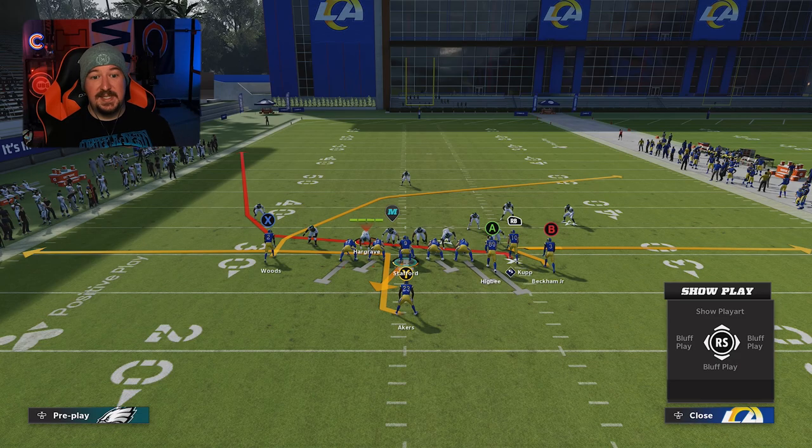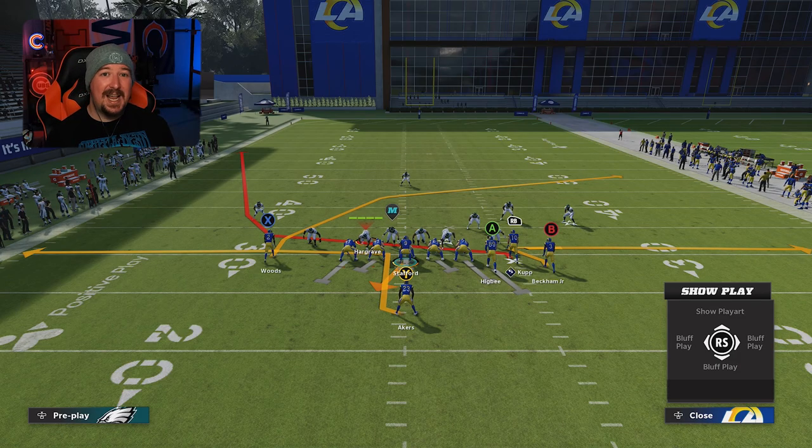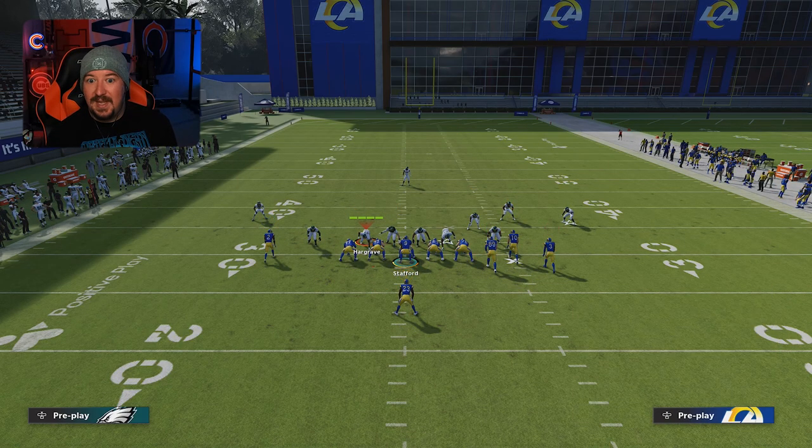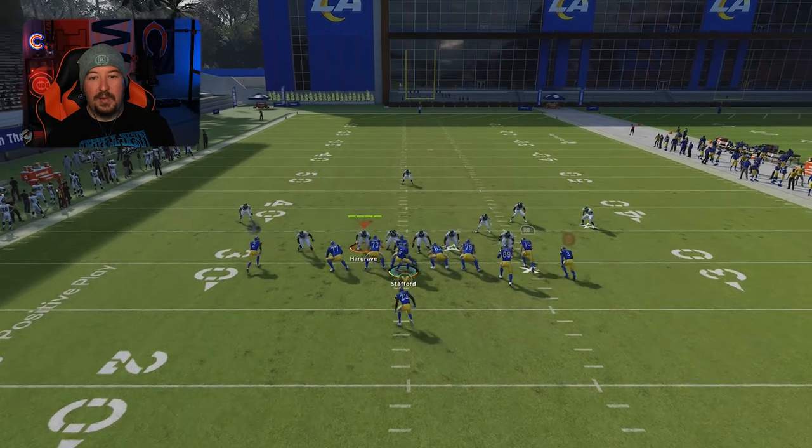I'll run a simple crosser, use a slot apprentice post or a hot route master post on Woods — you could leave the stock crosser if you want. Use a whip underneath for a check down if somebody sheds. Then I have the running back on an out route, because if there's zone dropping and I need to throw left quickly before Cooper Cup gets into the wheel route and creates separation, that's a great check down. You could also run Texas routes or change Beckham's route and send Akers out to the right flat to run off the coverage.